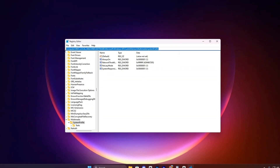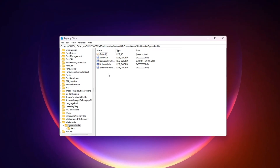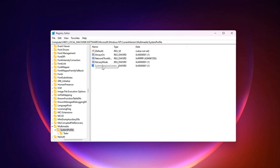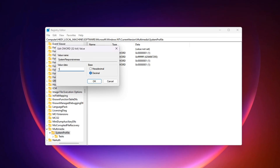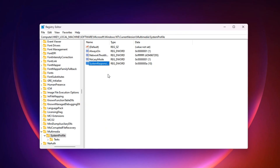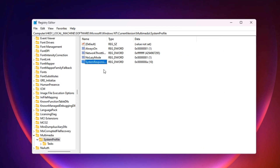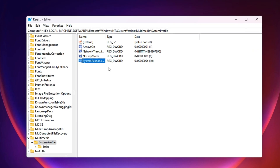To change this, copy the third registry path from the video description and paste it into the Registry Editor's address bar, then press Enter to go straight to the correct location. On the right-hand side, find the entry named System Responsiveness and double-click it. Switch the base to decimal, set the value data to 10, and click OK to apply the change. After doing this, your CPU will prioritize your game more effectively, leaving fewer resources tied up with background processes — you'll notice improved performance in CPU-intensive games, with fewer stutters and a much smoother gameplay experience overall.